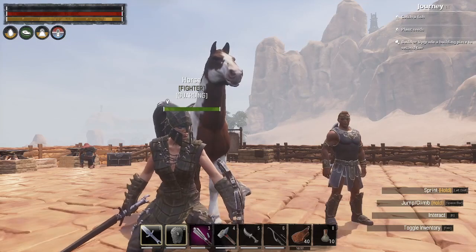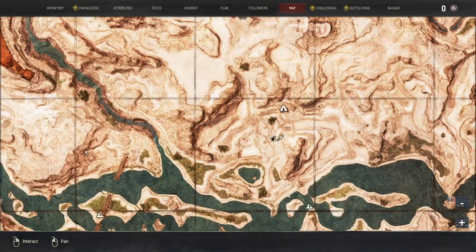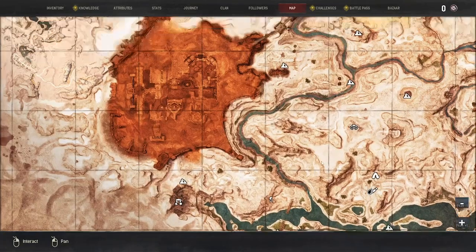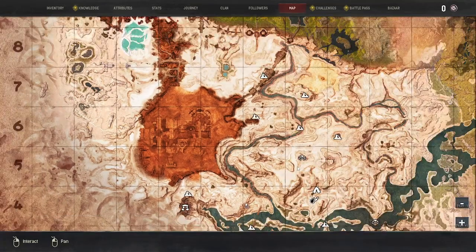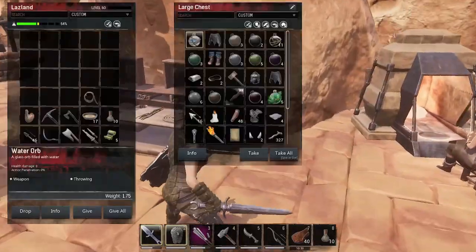Welcome back everybody, Lazlan back with a Conan Exiles video. So today we've got two things that I want to do. We are going to go to the Tower of the Bat which is right here and get our staff awakened.